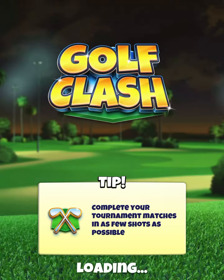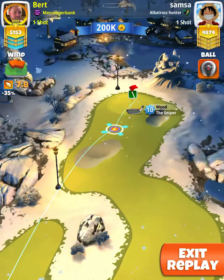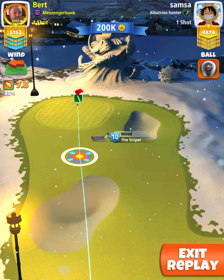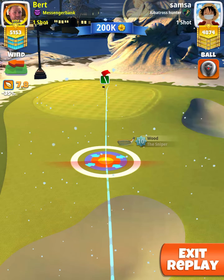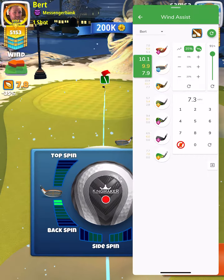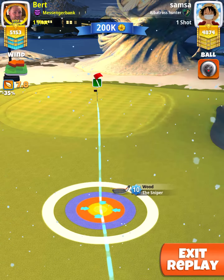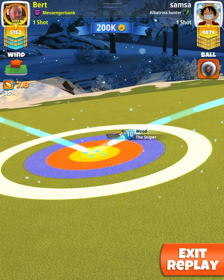Okay, this is hole number five in the expert division. The first thing you'll want to do is find the position. With the Apocalypse level five or six, it's maximum distance red ring, just touching the rough on the left. Maximum topspin with the Apocalypse level five, which is just short of six topspin. And then your adjustment is plus 10% maximum.